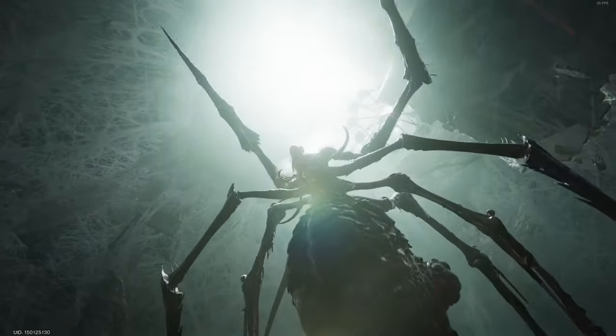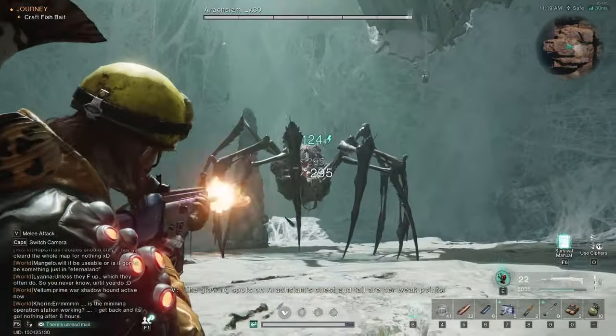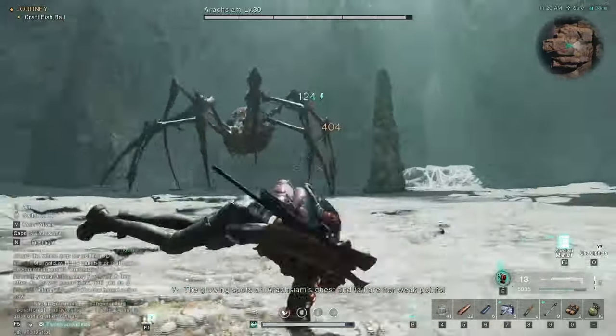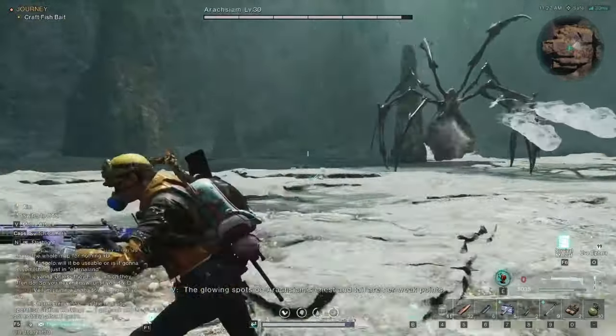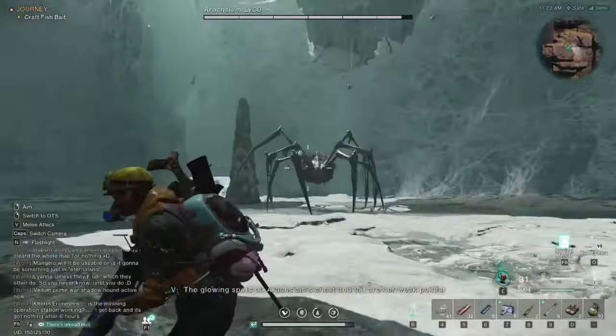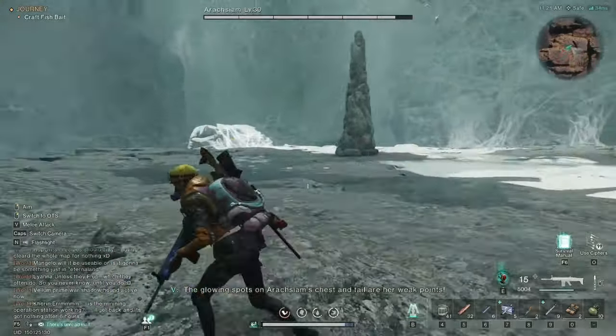Straight off the bat this thing is aggressive, terrifying, and big. It's going to spew webs at you, spew webs around you, spawn spiders, and spawn egg sacs - you name it, it's going to happen. It will instantly spit webs at you and then charge at you, so duck, dive, and dodge this bit.